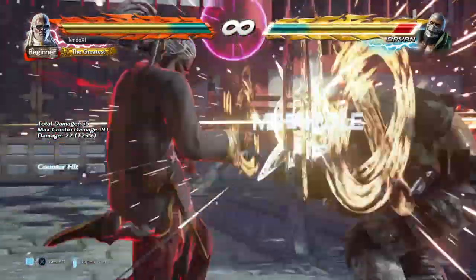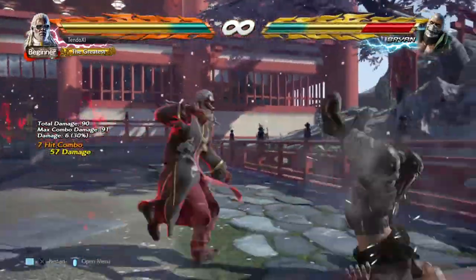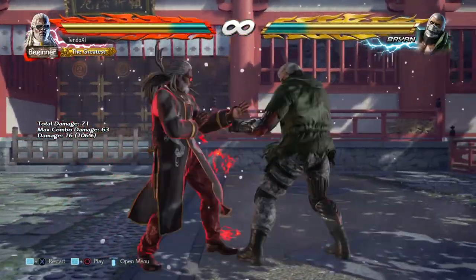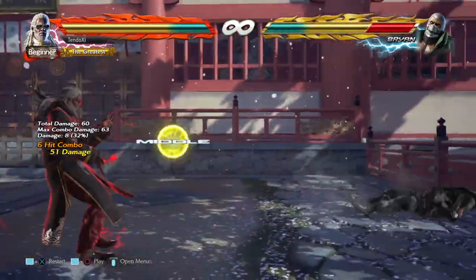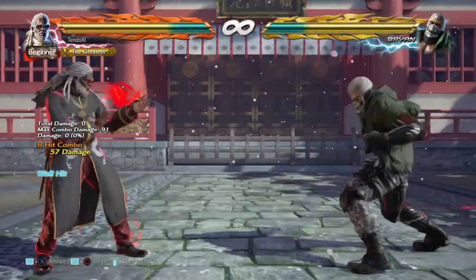Back 1 plus 2 is a nice close range counter hit launcher. Down back 4 — the main low. On counter hit it knocks your opponent down, so you can get a guaranteed combo afterwards. Back 3: your mid-range punisher. Auto tailspin on hit.